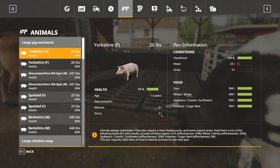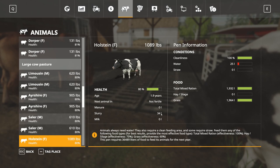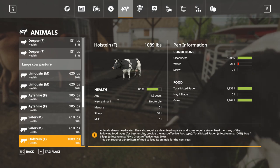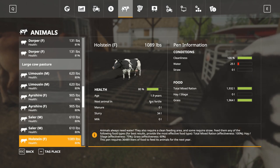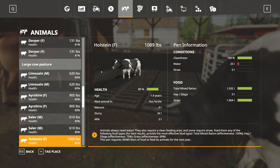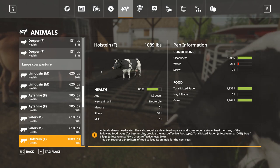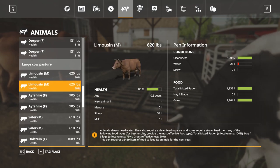I didn't give the cows straw either so they're going to produce just slurry, no manure. You can see it says not fertile. The Holstein cow is a good milk producer but they're not going to produce milk until they have a calf — which I heard takes three seasons, meaning spring, summer, and fall — then she'll have the calf and start producing milk. So if you buy cows to make milk, they won't make any until they've had a calf.